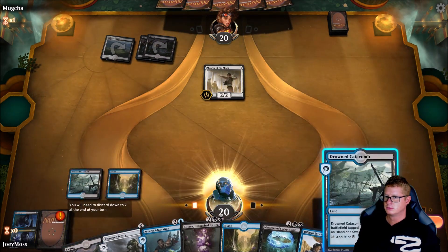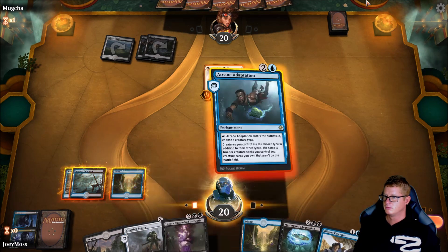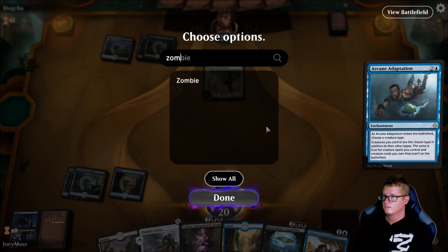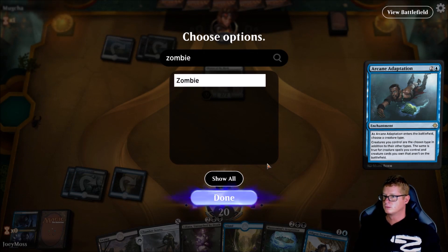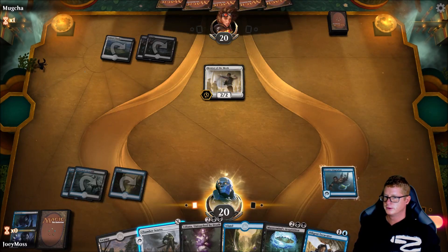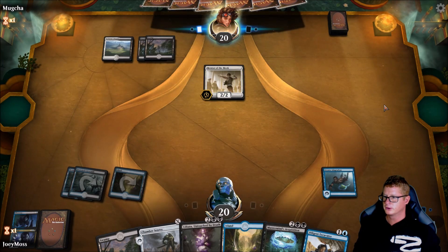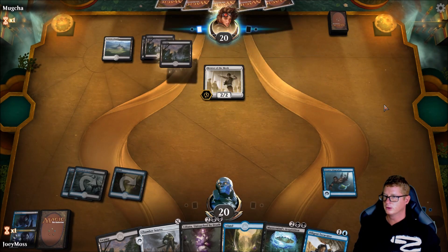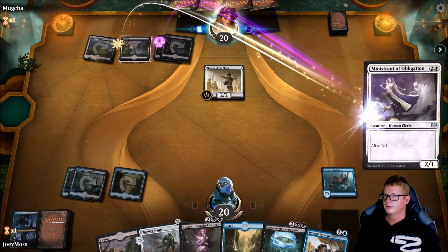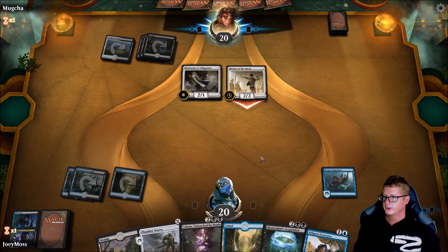Alrighty. Drop a catacomb. I guess we get Arcane Adaptation out now — set it to Zombie. We will need another turn beyond this one. So in two turns we should be able to pull it off. We don't have too much interference. You can always kill our Excavator — it doesn't matter — but we can't lose our Lily.